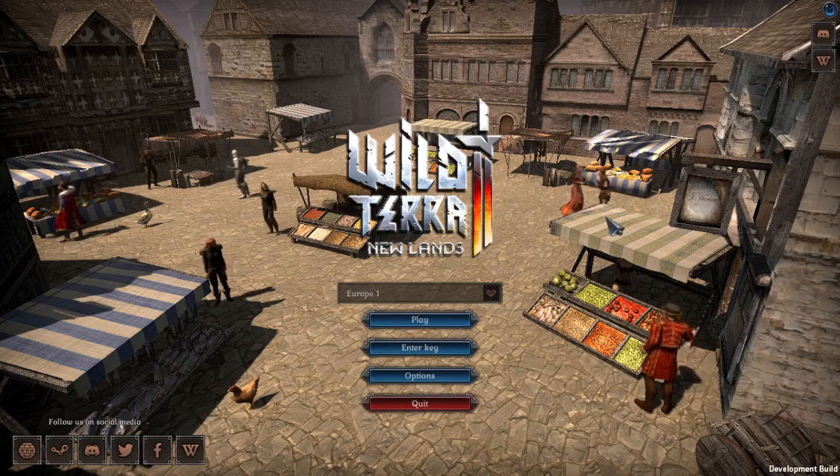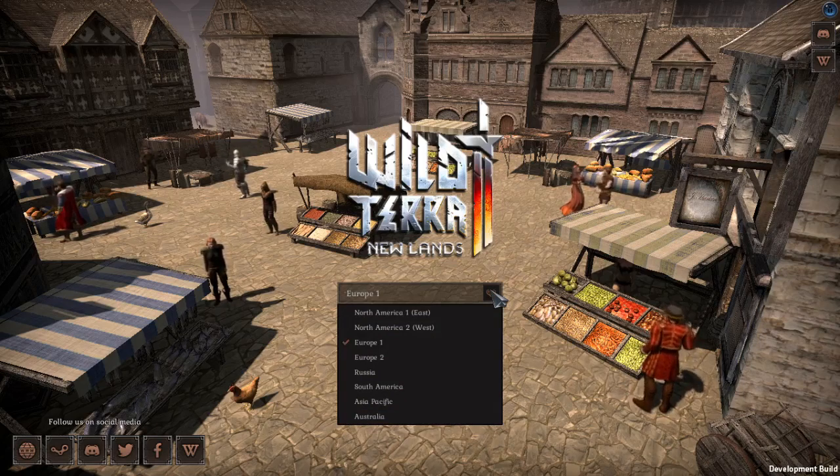This is the screen you will see at the start of the game. You can choose between different servers. Let's check — North America 1, North America 2, Europe 1, 2, Russia, South America, Asia and Australia. This is really a lot of servers to choose from. I was thinking maybe two or three because this is an early access game, but as you can see, lots of servers.